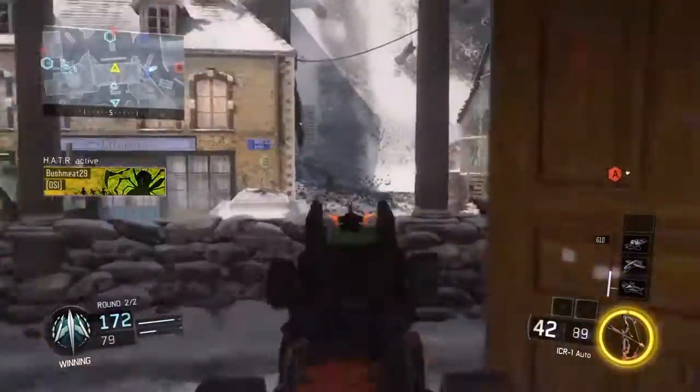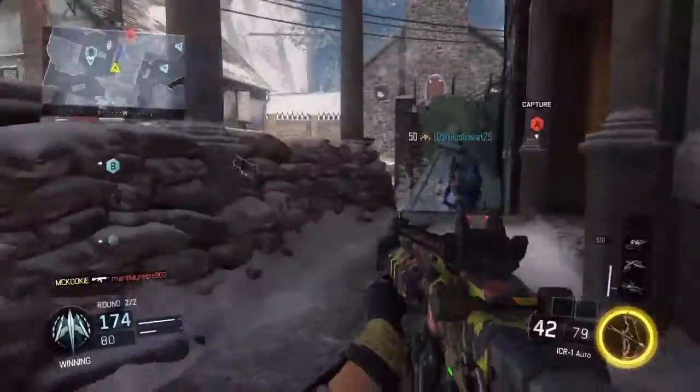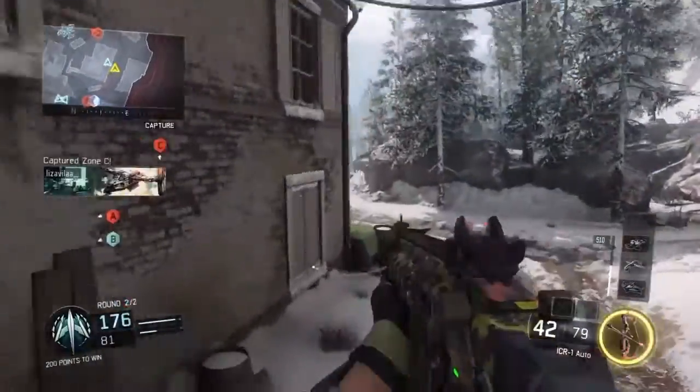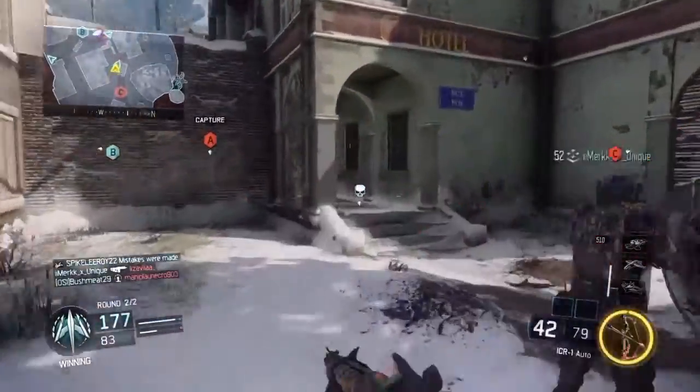Anyway, I just wanted to share this ICR class with you guys. I'm rocking Quick Draw, Extended Mag, and Rapid Fire. My perks as always are Flak Jacket, Scavenger with Fast Hands, and Tac Mask. The perks don't really change that often unless I'm going for gun camos, which I actually happen to be doing right now.